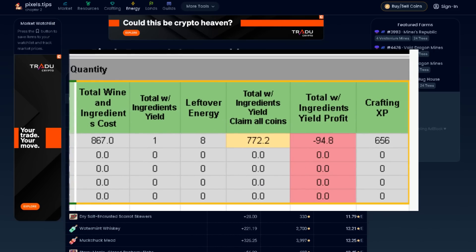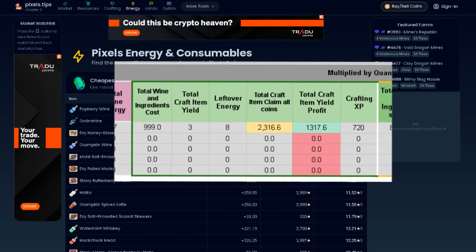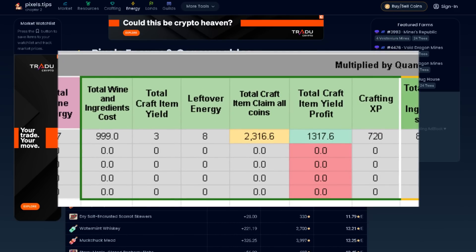Now let's check the option two results first, since we already entered all of the necessary ingredients to craft a pie and jam. This means we intend to make everything from scratch. We're actually seeing negative results from the profit column, so we're losing coins when crafting everything from scratch. Compared to option one, wherein we're actually profiting and we can craft more pies and gain more XP.